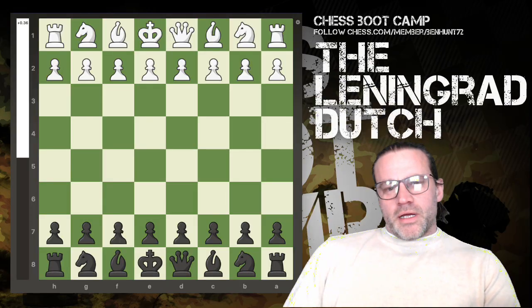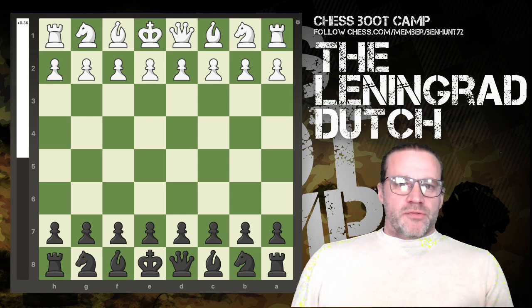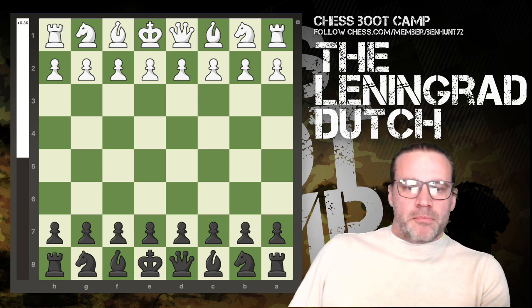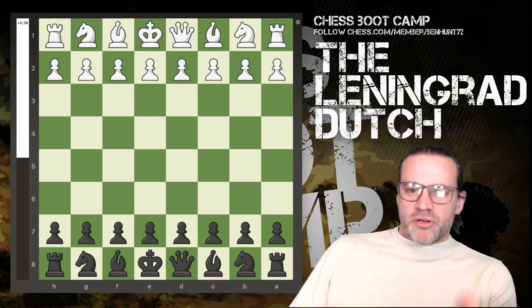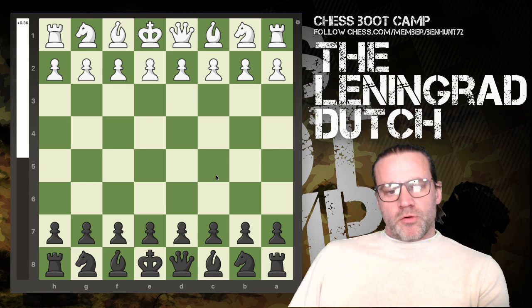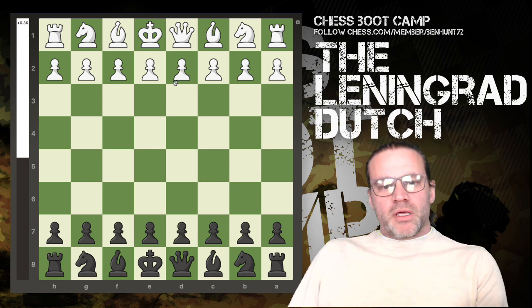Alright guys, I've got an opening that I'd like to suggest for you as beginners and intermediate players. Previously I did a video on mastering one opening where I suggested that the King's Indian Defence setup, or the King's Indian for black, would be a good idea.